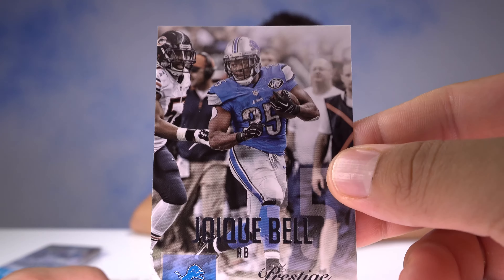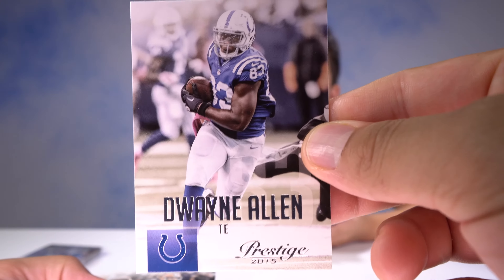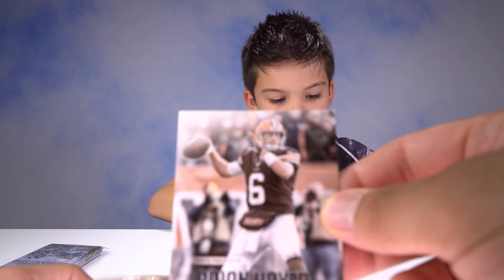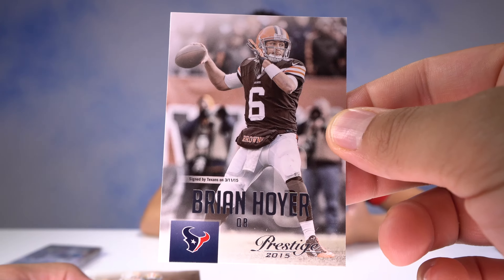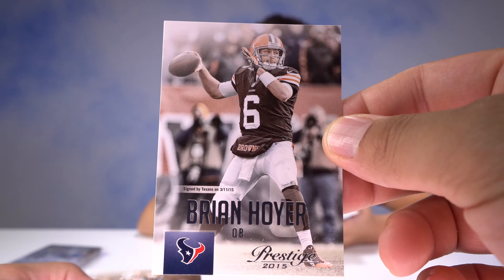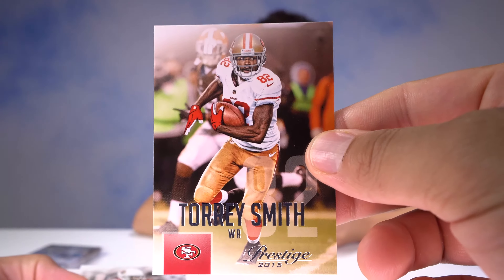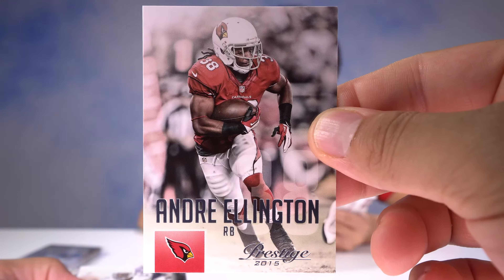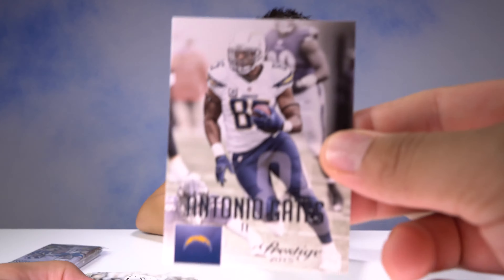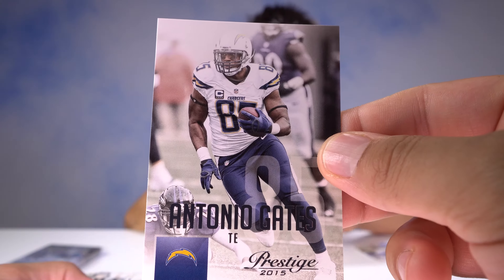We got a Lions card, Dwayne Allen — I believe he's a former Clemson Tiger, excellent tight end. Got Brian Hoyer of the Houston Texans, pictured in the Browns outfit. Torrey Smith — another baller receiver. Andre Ellington, running back of the Cardinals. The ageless Antonio Gates — this guy can still ball out, he's been playing a while.